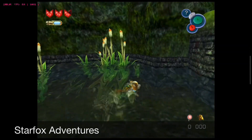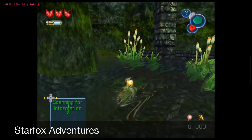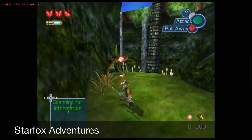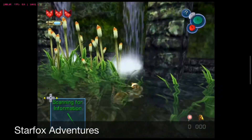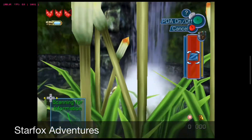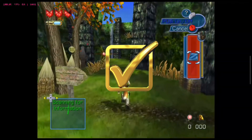Star Fox Adventures is a massively underrated game — I personally loved it. It was one of the most beautiful games on the GameCube. You can see here there's the occasional graphical glitch and moments where things flicker, but overall it is playable. The flicker could get a bit frustrating in a lengthy play session, and there are some issues with flight sections where graphics don't render correctly. But to see this on the go on a device like the Retroid Pocket is fantastic, and I'd be happy playing it more.